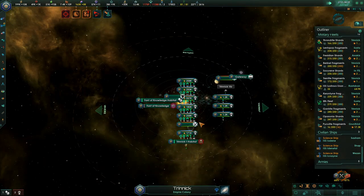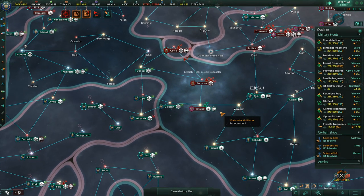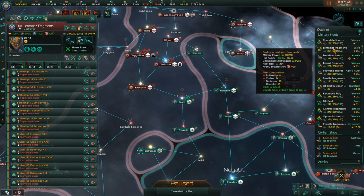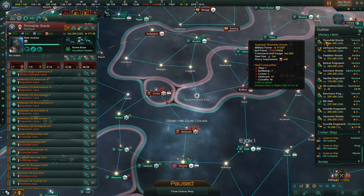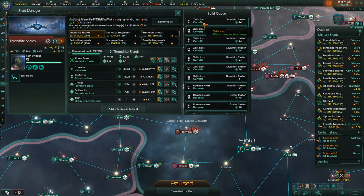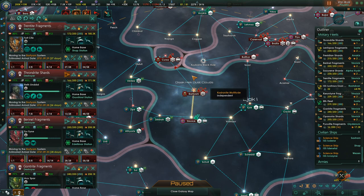We did manage to take this territory back, so that's super nice. Let that month tick happen. At this point the Thrandrite Shards are going to need reinforcement. The Lentipaz are getting their reinforcement still. The Phrysidian are going to get some reinforcements in a bit. Actually, I've changed my mind — we're not going to reinforce the Thrandrite Shards yet. We're going to cancel all of that and take every fleet that is here and push into Cursa — I want this completely gone.